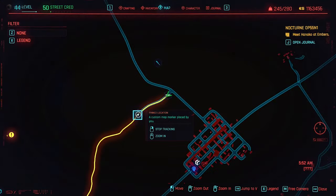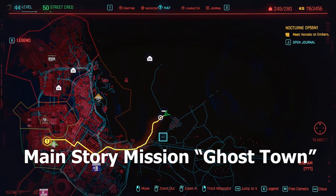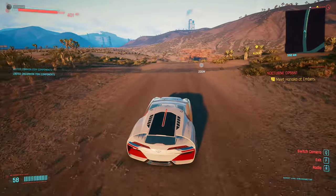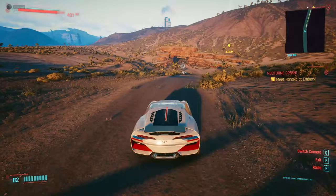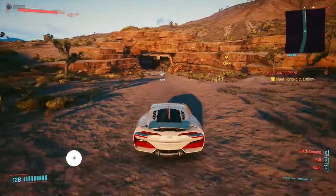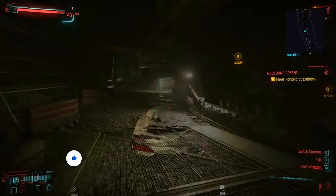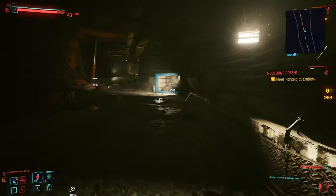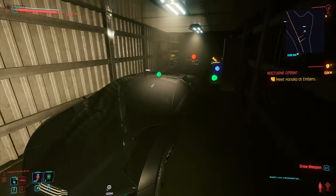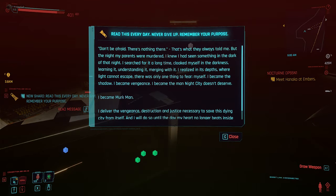If you want to save those eddies, there is another option how you can get the Rayfield Caliburn in Cyberpunk 2077. You have to complete the main story mission Ghost Town, then wait for three days — you can use the in-game function to skip time. After that, you can go and collect your black Rayfield Caliburn. The black version is in the same spot where you went with Panam during the Ghost Town mission, in the same cave.